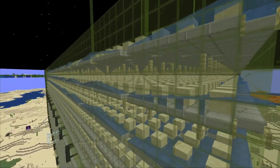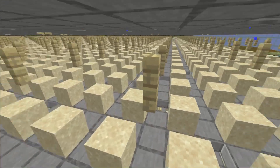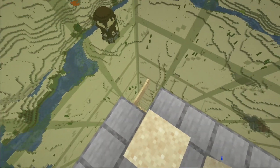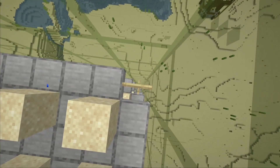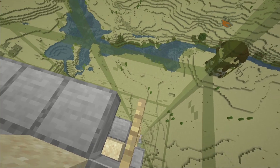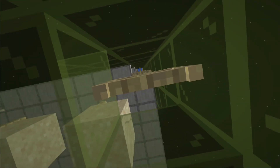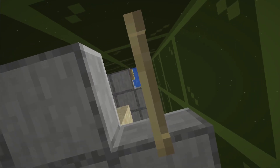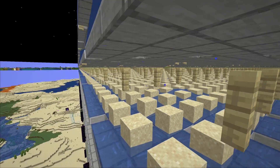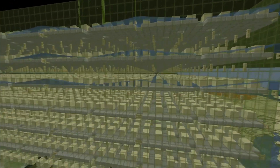We also got the water in now at the top. I'm gonna change the strategy a bit and fill in the rest of the water column by column: place ice, break it, open the fence gate, drop down to the next fence gate — which is also closed — then place ice, break it, drop down, and so on. Then maybe throw ender pearls or fly back up and do the next column. Per chunk we only have two water sources, so I need to do this about 400 times, then the same again for the bottom half.